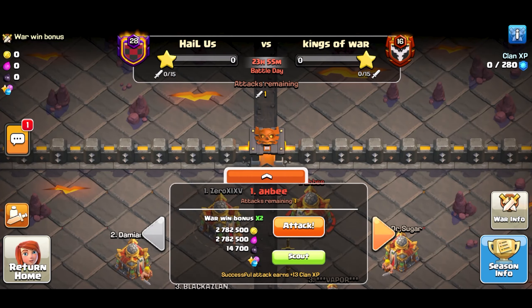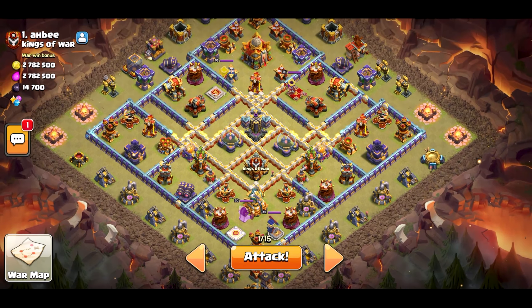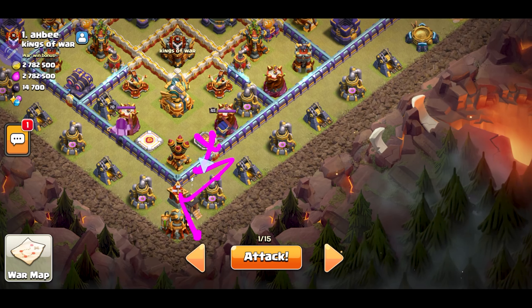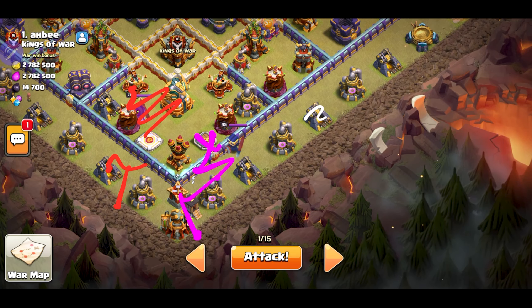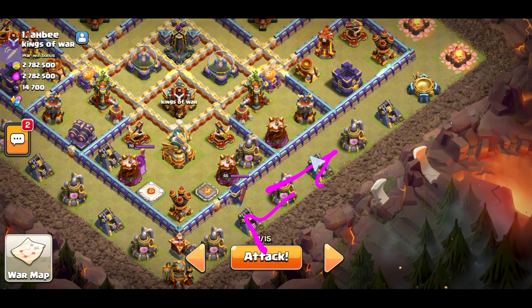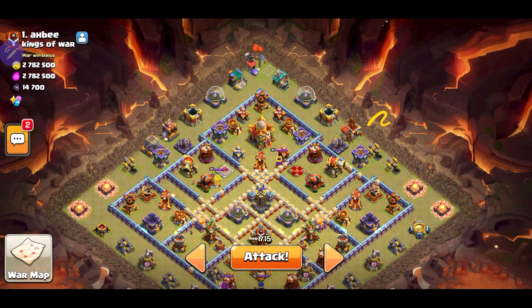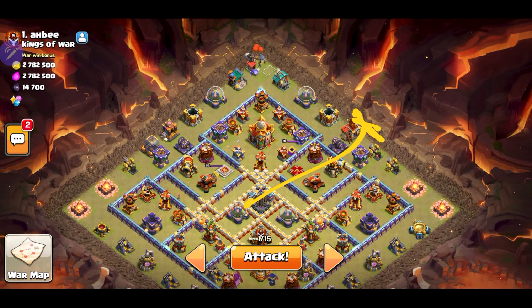This one's actually a good one. So for this one, I actually like to place the queen right here and make sure she goes to the right and takes out the RC. And while that's going on, I'll send in a couple of test loons along with a blimp to take out this area right here. I do want to wall break roughly around here so the queen keeps going to the right. And while that's going on, I can wall break here, send in my king directly to the town hall and take it all out. This way I can send in the super bacon right here and go through the middle. That'll be good, I hope.